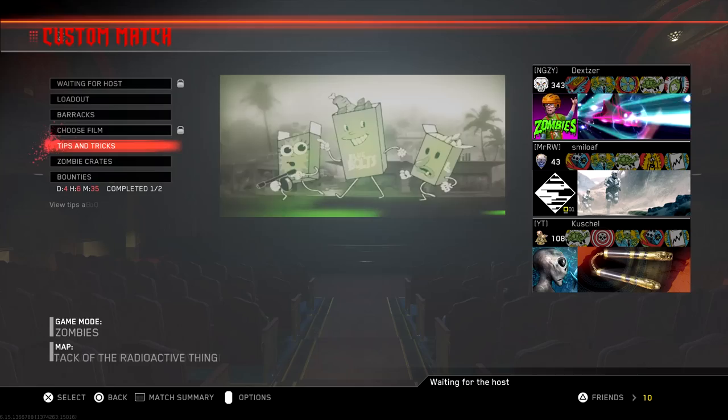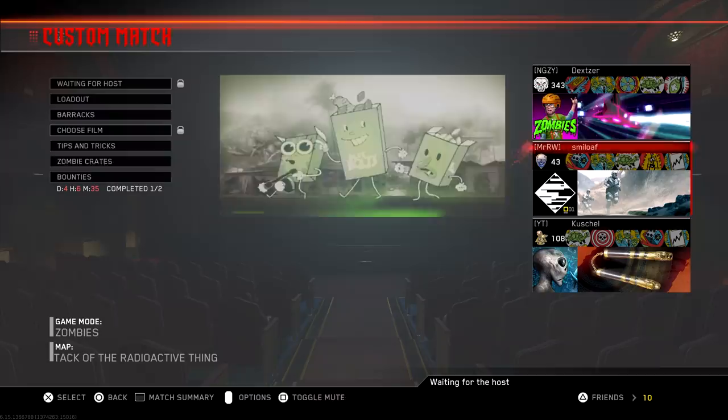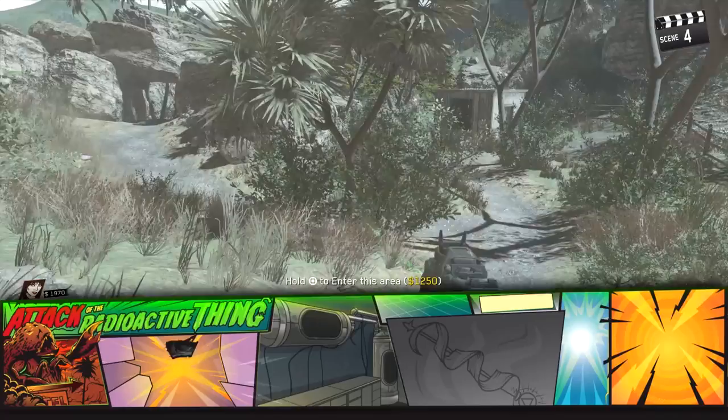So to do it, you jump into the pre-game lobby, and your cheat code is gonna be down, right, down, left, up, right. You gotta be pretty speedy with it. You can do it in co-op or in solo, and the result is that you get to play as her a little bit, which is pretty cool.